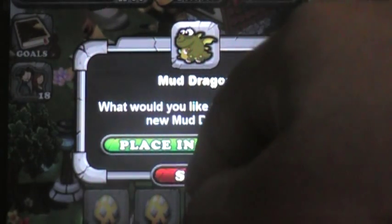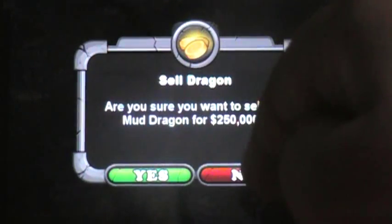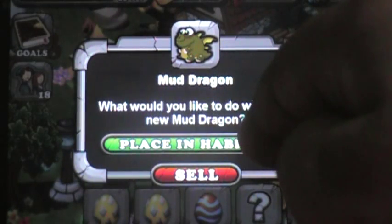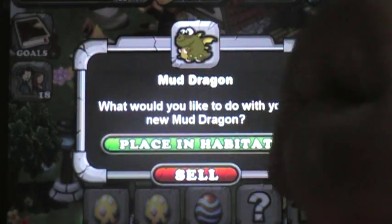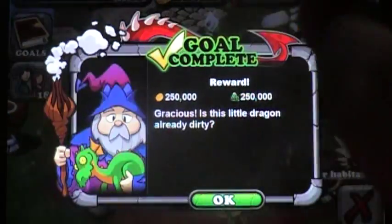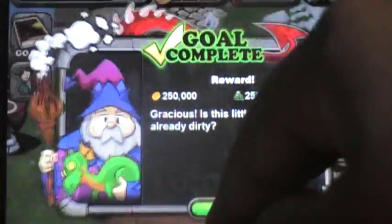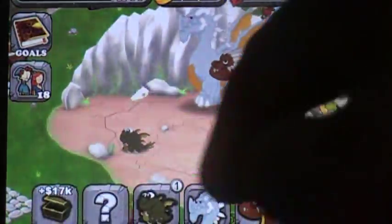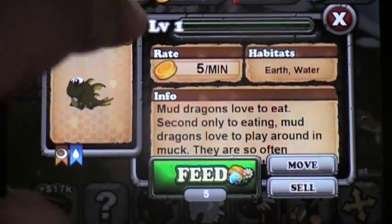You can sell it for 250 dragon cash, or place it in your habitat — earth or water. I got it in earth.